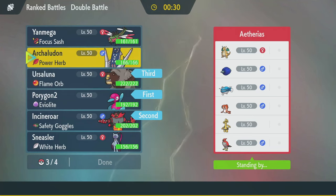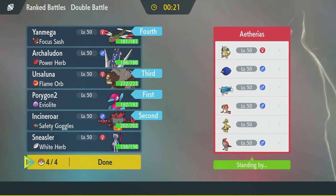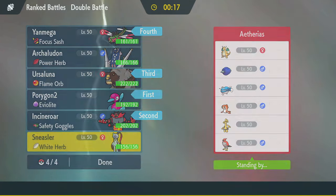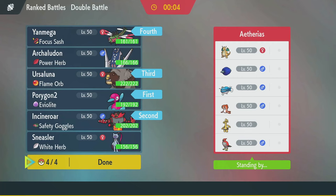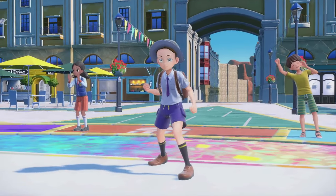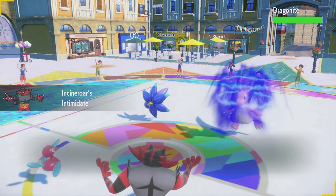Yanmega gives me a partner to Earthquake next to and Tailwind in case Trick Room doesn't work out. Sneasler doesn't have Fake Out, so I don't want to bring Sneasler to this. My one fear is Incineroar being useless on lead — if they go like Talonflame with Covert Cloak plus Golden Go, Incineroar can't do anything with Fake Out. Dragonite and Glamora — I don't mind that too much. We get to see if they're Inner Focus first of all. They're Multi-Scale.